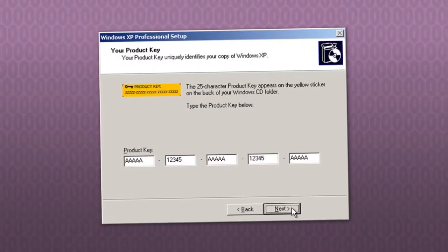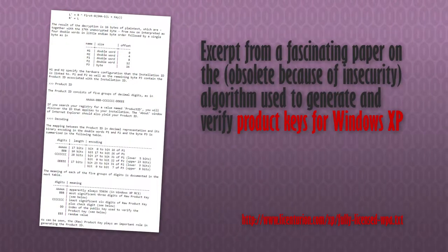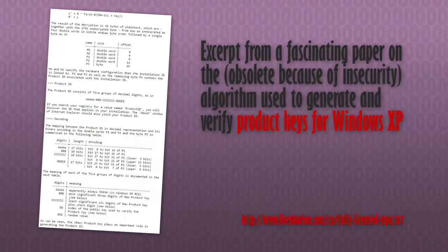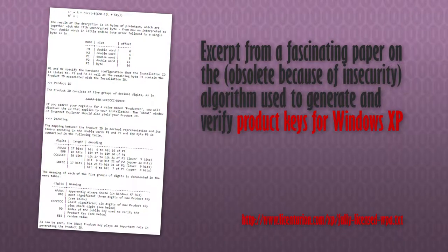Copy protection eventually evolved into what's most commonly remembered as product keys or software keys, which are long strings of letters and numbers, usually input during installation, which an internal verification system within the software could check against a hashed companion number.